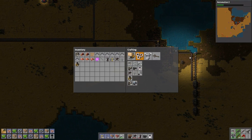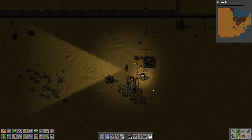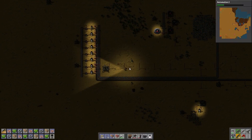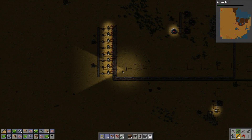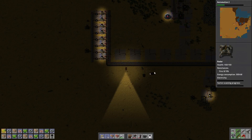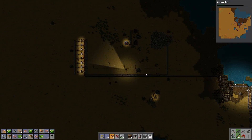Alright. Can I make lights yet? Yes, I can. Make a bunch of those, I'm going to need them. So here we go — we have our initial iron production, and a radar that I want to move. What am I researching? Automation 2. Need more labs, need more everything.